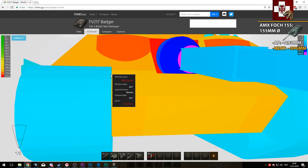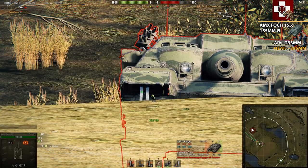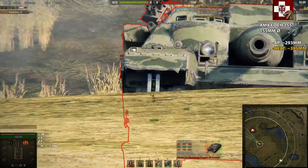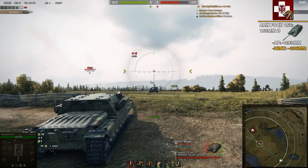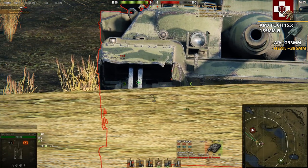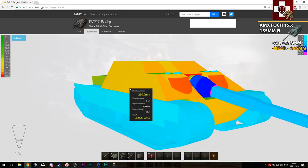Even the Object 268 cannot always penetrate that spot depending on the angle. The Badger's tracks can be super annoying to track repeatedly. But watch out — you need to aim carefully. As you can see, one shot went right through the tank and I was confused — this is because I aimed roughly in the middle of the road wheel. If you do that, your shot can simply fly out the other side without dealing any damage, except for track damage.